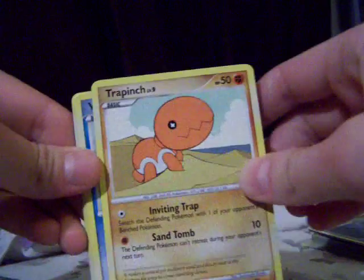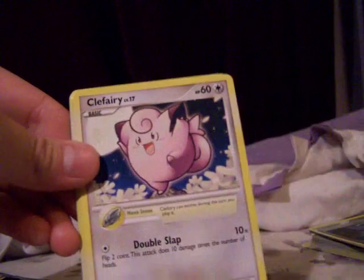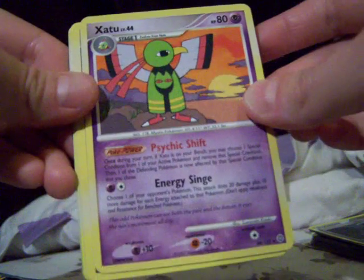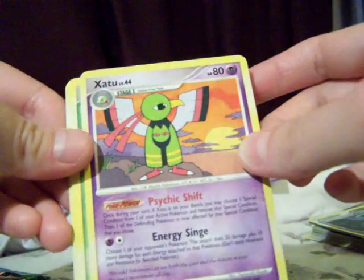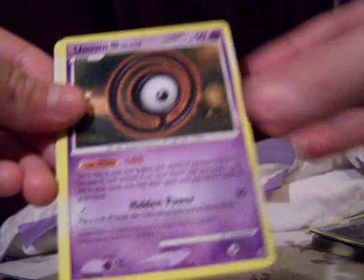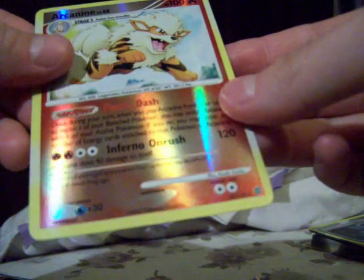I haven't opened a lot of Secret Wonders, so I decided to get something that I don't have a lot of, to reduce the chance of getting duplicates. We got Trapinch, Wooper, Clefairy with Moonstone — that's cute — Zangoose. I did the card trick wrong because that's a rare. Ivysaur, Unown, Shuckle — that's cute — and an Arcanine Rare Reverse. Oh my gosh, I'm getting tons of Rare Reverses.